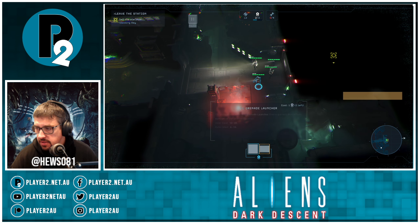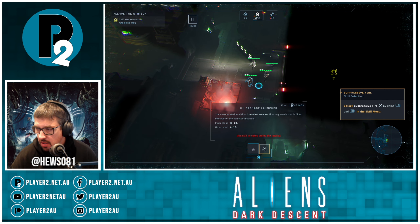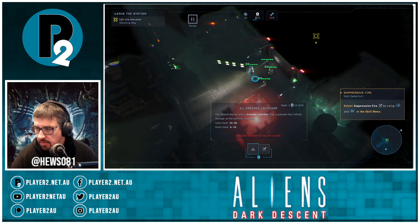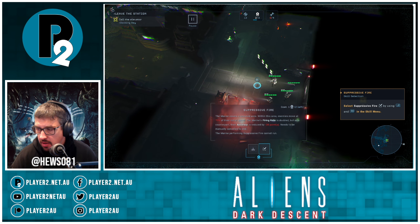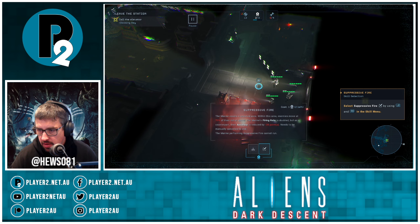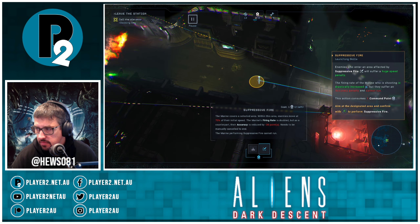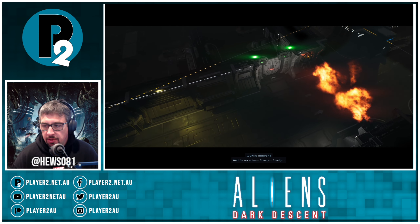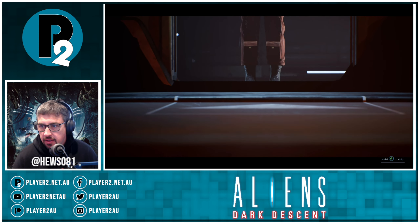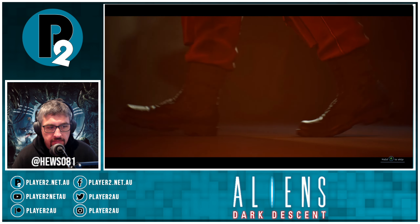Okay, open the skill menu — select suppressive fire using RB and there we go. Getting closer... all right, let's try to implement some of that XCOM-style thing into a real-time environment. Interesting.